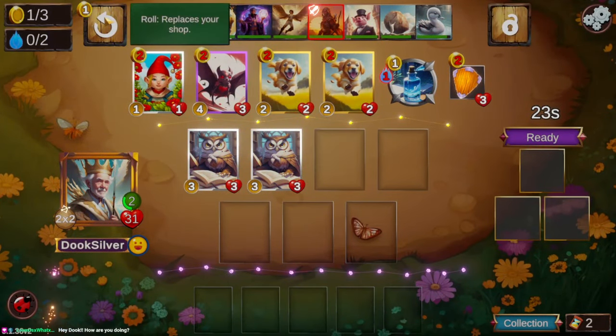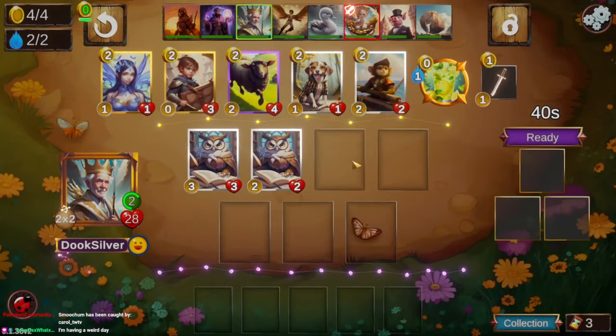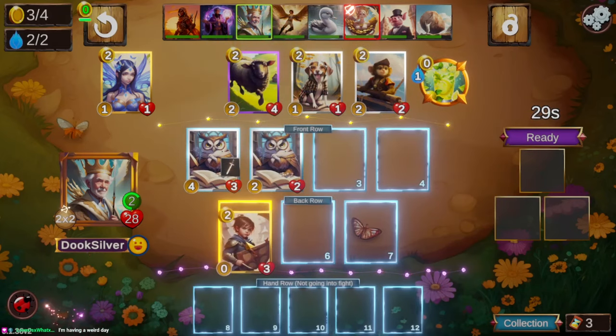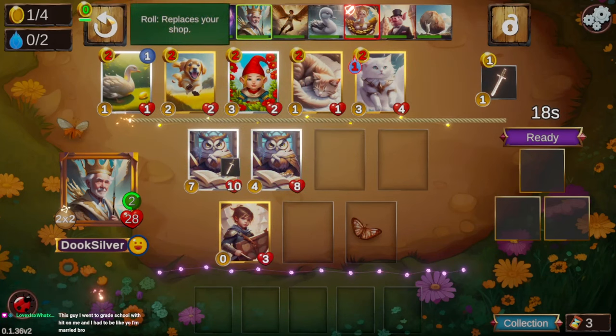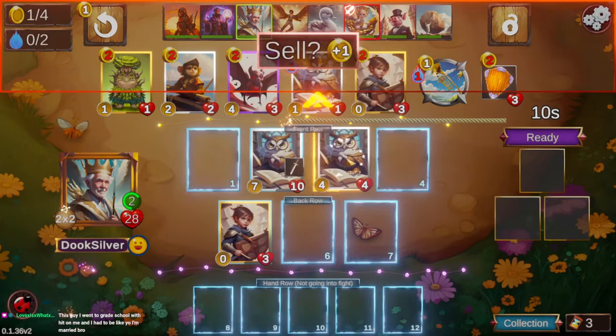We started off fortunately getting a tie against the golden owl against Sundyata — usually that's good for a couple damage, but being a 2x2 hero as well as getting that extra stat on our owl immediately is good enough to get the tie, although we do take some damage to trophy hunter there. We're going to take the shield page to hopefully change our breakpoints with our owls.